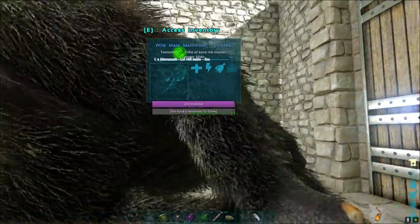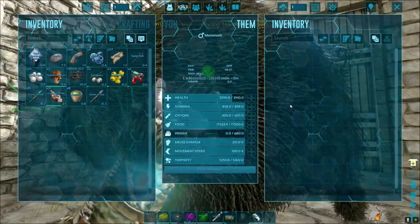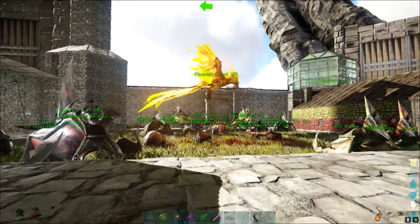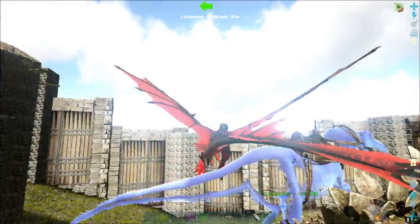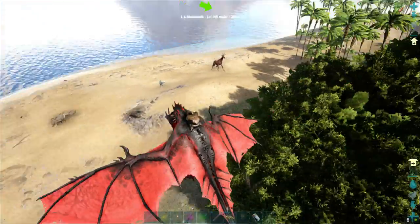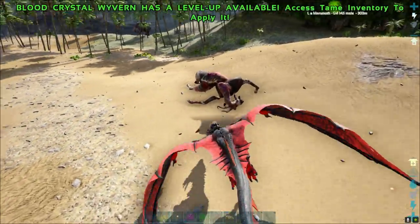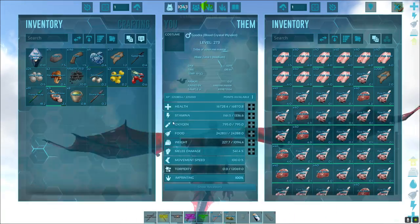First I'm going to pump him full of biotoxin - there, now he's not going to wake up for a while. Then I'm going to take some kibble that I graciously donated to us on the Crystal Isles and put two in his inventory when he's hungry. Remember you'll need to come back and saddle this bad boy.